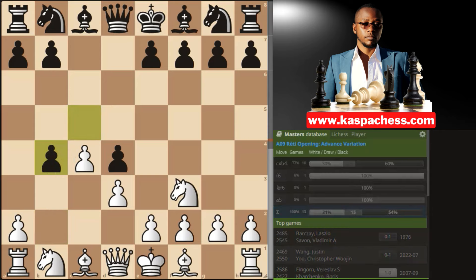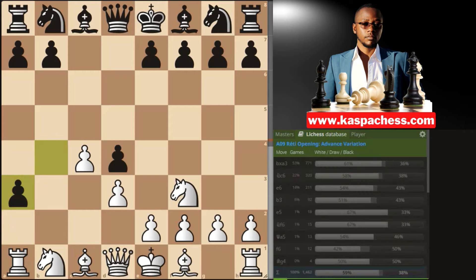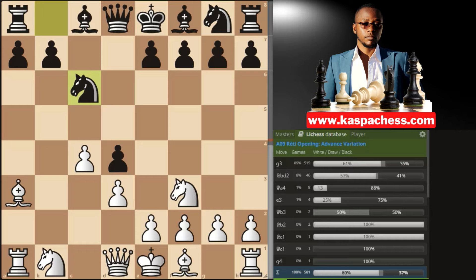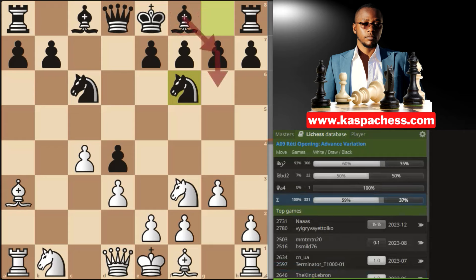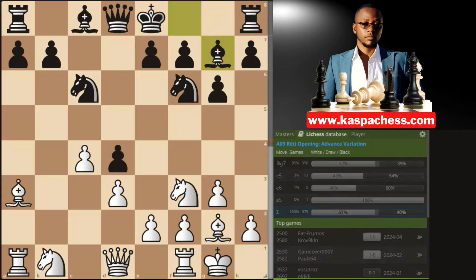If Black takes, you go with the same idea: pawn to a3. This is very fine and very much playable, even in classical chess. If b takes a3, you simply take back with your dark-squared bishop, intending to stop Black from castling short. So they play knight c6, after which you continue playing normal moves like pawn to g3. At this point, you might see your opponents playing pawn to e5, accepting to lose their right to castle. But let's say they go knight f6 trying to fianchetto their bishop. You continue with bishop g2, g6, castle short, bishop g7.